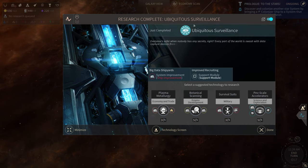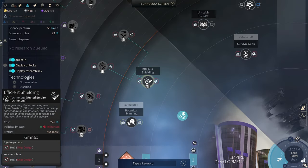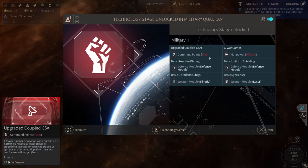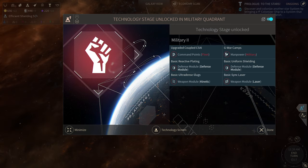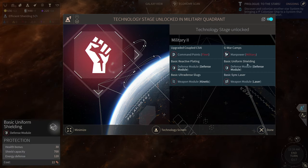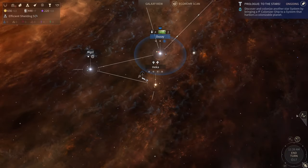Research complete on Ubiquitous Surveillance. Let's go to the tech screen and grab that Efficient Shielding — that's going to take five turns. Tech stage unlocked in military quadrant: upgraded coupled C5 AI, basic reactive plating, basic ultra dense slugs, G-war camps, basic uniform shielding, and basic sync laser.